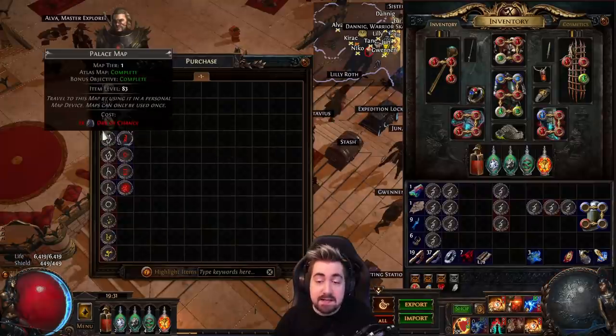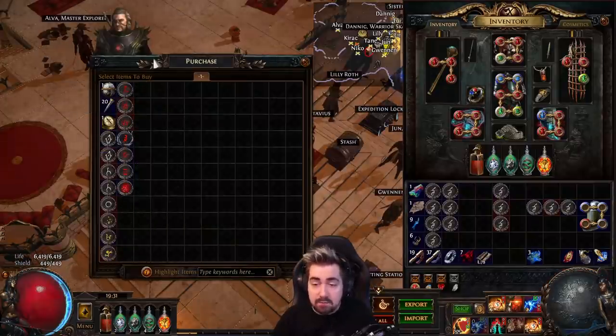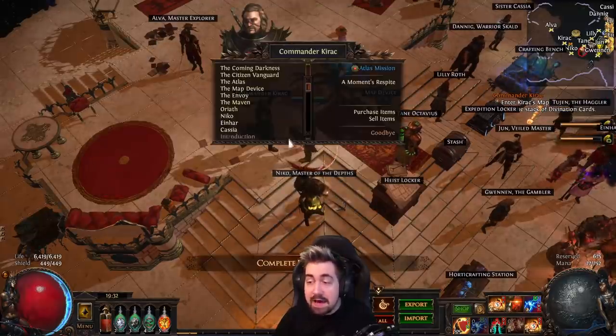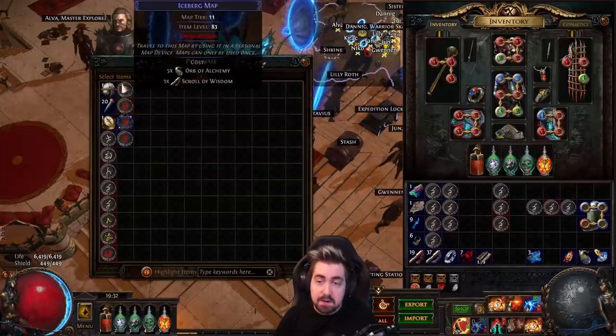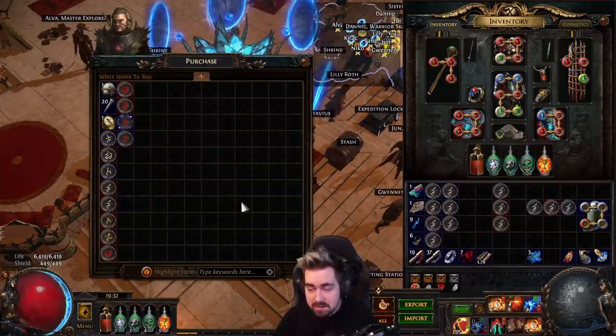Another tip with Kirac: he will sell you a bunch of maps. Hold Alt to see if you've completed them. This resets every time you activate a mission — you don't even need to finish it or complete what he wants, just activate it. He can sell really good maps like Cortex. That's a lot of the tips and tricks I can think of for league start. Thanks for watching — sub if you liked the video, but more importantly, try to die less than I do.